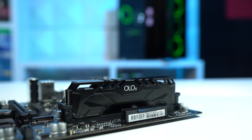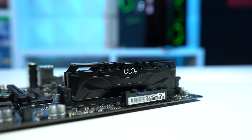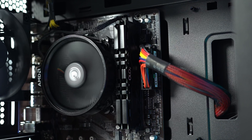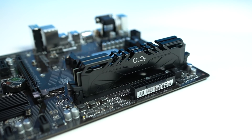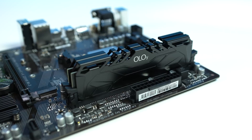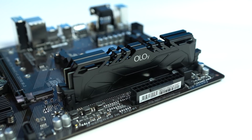For this build I decided on the YOLO 2x8GB RAM kit, which I've featured multiple times now. It's clocked at 3000MHz and it's always available for just over $50. I haven't had a single issue when using this RAM kit, and I definitely like the all-black and clean design to it, which is perfect for a nice, simple, and clean build like this one.